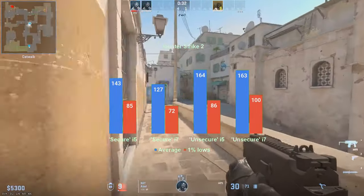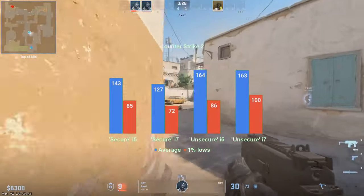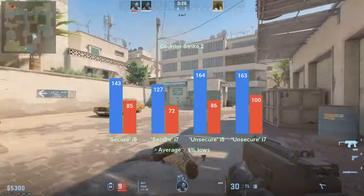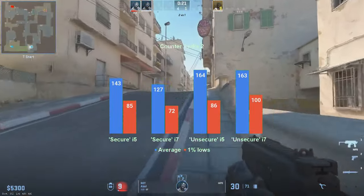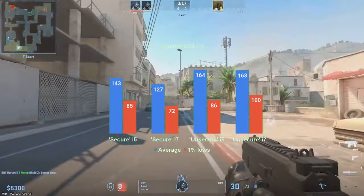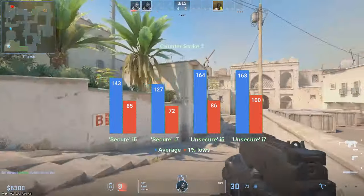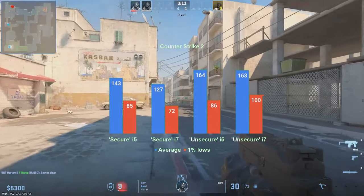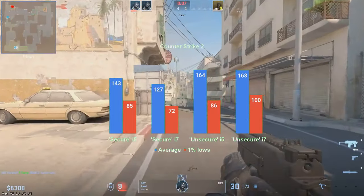However, in Counter-Strike 2, the Inspector utility provided an FPS boost higher than the error margin — about 21 to 35 fps extra, from an average of 164 at best. This game is a surprise, since previous tests pointed out a platform bottleneck at about the 130fps mark. The 1% lows, however, between the low 70s and 100fps, don't seem to favor either the i5 or the i7.